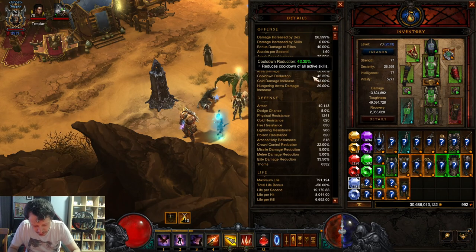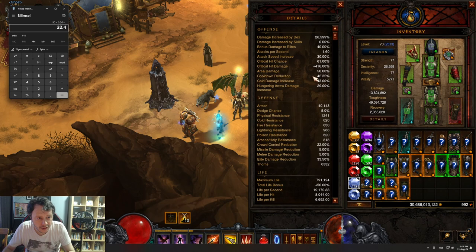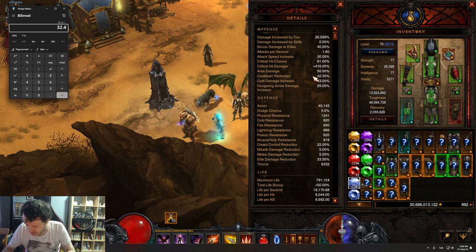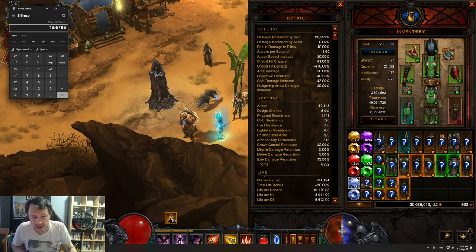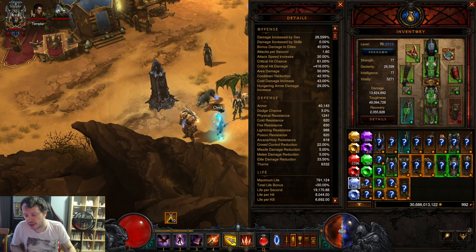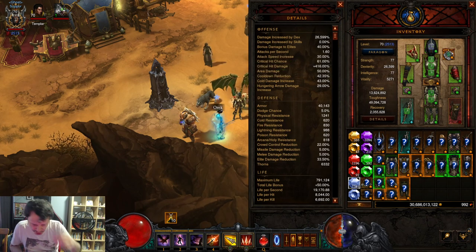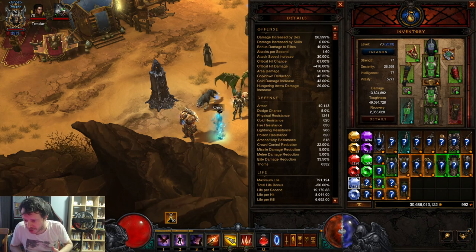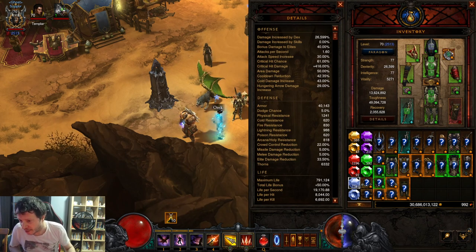So the cooldown I will have is going to be visible on screen. My cooldown is 18.67 seconds and my duration is 20 seconds. So if I am careless — which happened a lot — it can expire. But you want the cooldown reduction to be around this level so you can be permanently in Vengeance, because Vengeance also gives you 50% damage reduction. The character becomes extremely squishy when you are out of it — that's why I died. I probably let it expire.